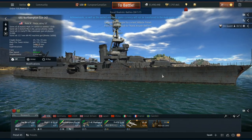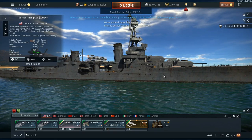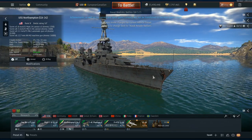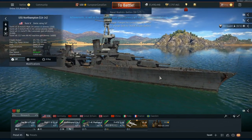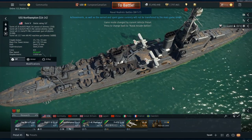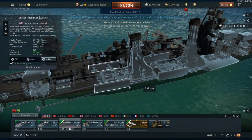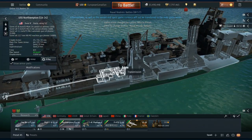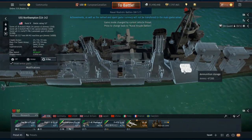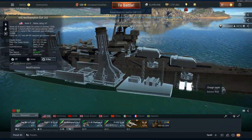It is at least for the time being the highest vehicle for the Americans, so this is the new top tier. What you can find on it is three sets of triple-mounted eight-inch guns, eight five-inch guns all around it, four quad 1.1-inch mounts — also known as the Chicago Typewriters — and eight 12.7-millimeter guns. The five-inch guns are in sets of four and the quad mounts are in these individual mounts here.